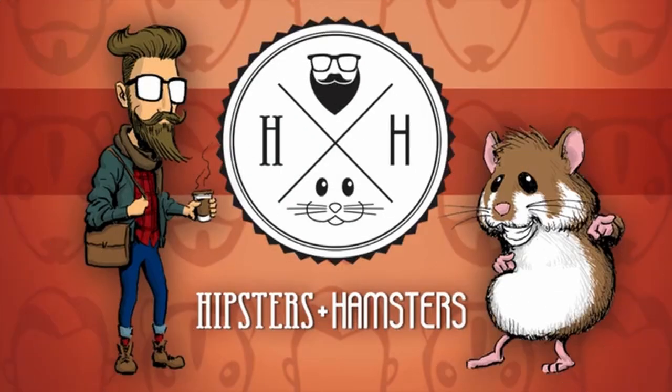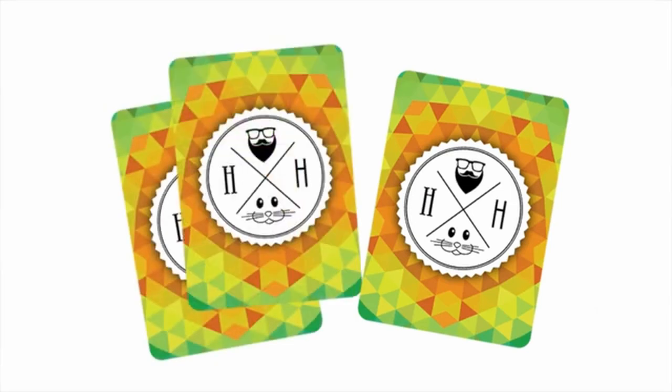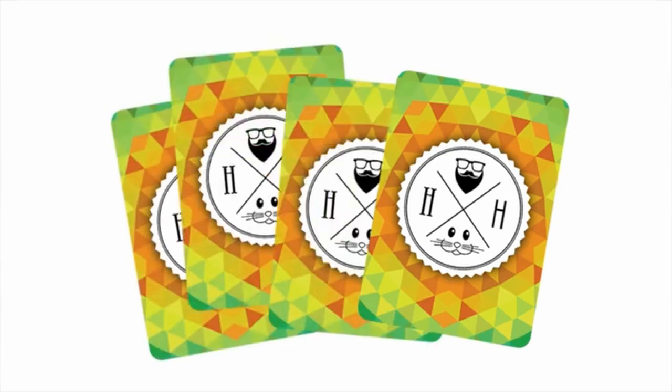Hi, I'm Rick Lucas, creator of Hipsters and Hamsters, an easy to learn, deceptively strategic card game for individual and team play. In this video, we'll take a quick look at how the game is played. To begin, each player receives four cards. One of the unique aspects of the game is that it can be won in either of two equally balanced playing styles.